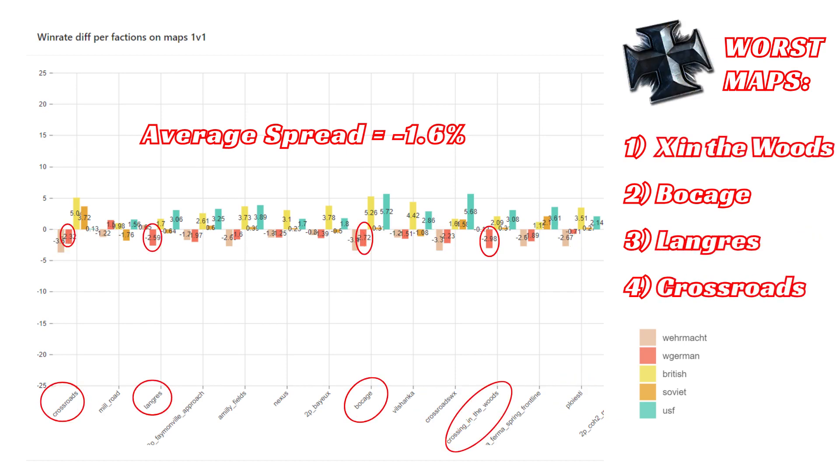Moving on to OKW, they have a slightly negative spread again of minus 1.6%, similar to that of Wehrmacht. The worst maps for OKW are, in order: Crossing the Woods, Bocage, Lonnris, and then Crossroads. All these are pretty similarly bad for OKW.